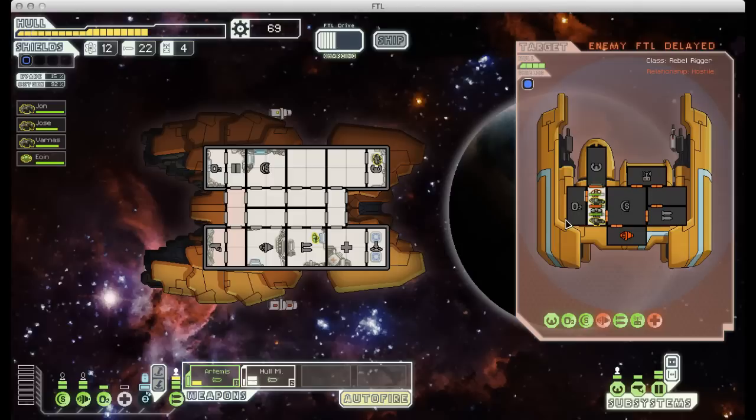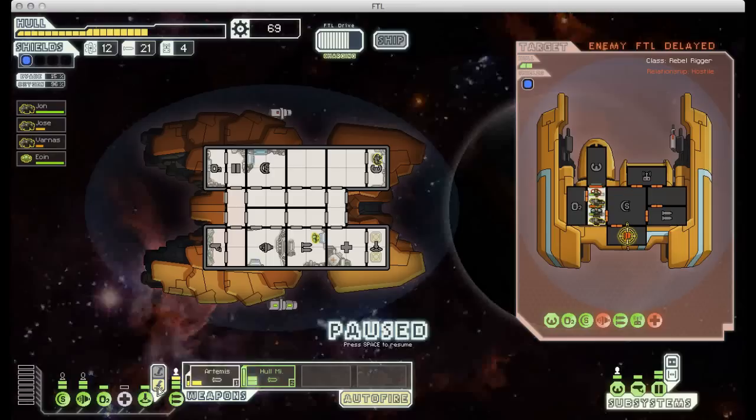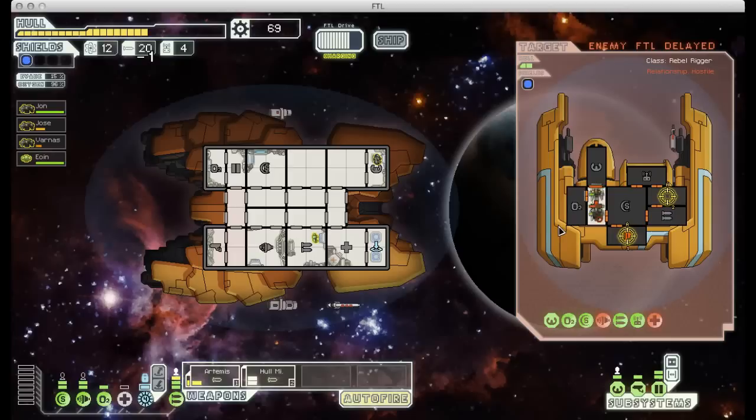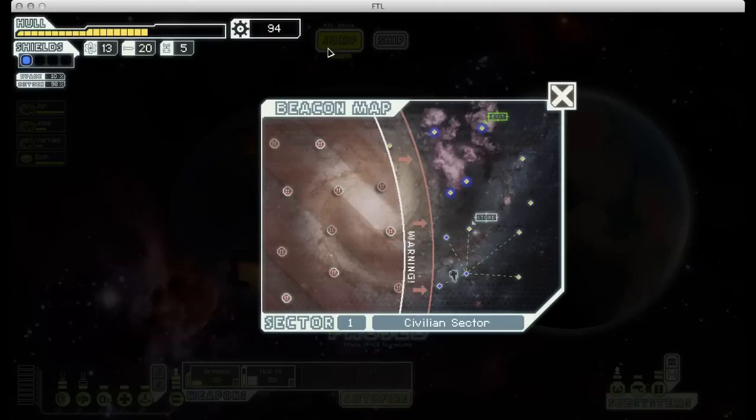If worse comes to worse, I can teleport my rockmen back on board and just scrap their ship. I can afford to fire one more missile at these guys without destroying the ship. I'm not going to win that fight, so I'm going to have to bring my guys back on board and just take them out. I'm doing okay on ammo so far, so that's not a total loss. And at least we got some scrap out of the deal.